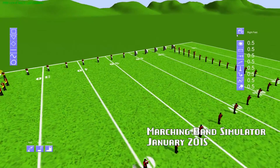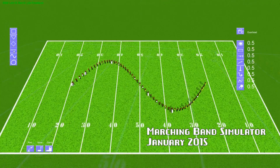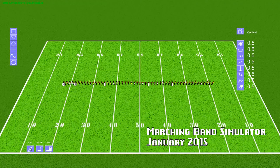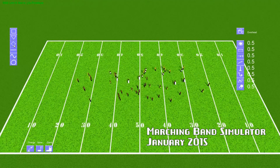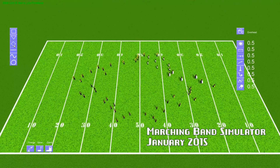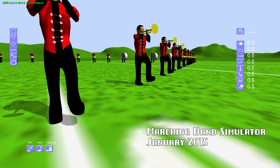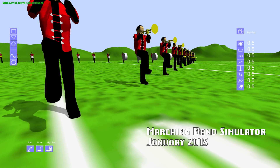There are six formations to choose from, which are square, triangle, diamond, a straight line, a curved line, and a circle. There are four different commands you can give to your band, which are stand, march, high step, and parade rest.